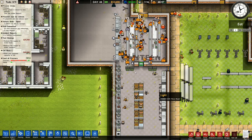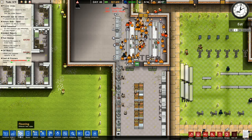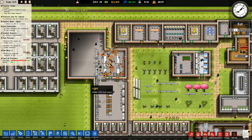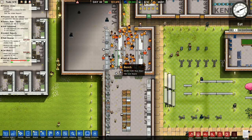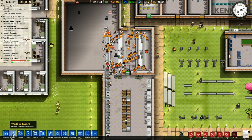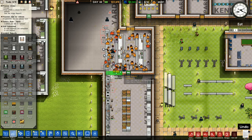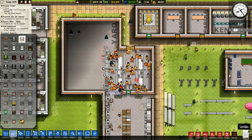I've got canteen there and kitchen there. I need to put that back in - I could extend this one all the way down but I'm not going to. We'll move these benches around. I'll go with brick wall here and put that back in there. First stage done.